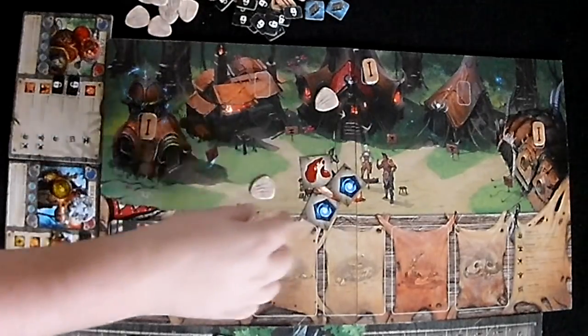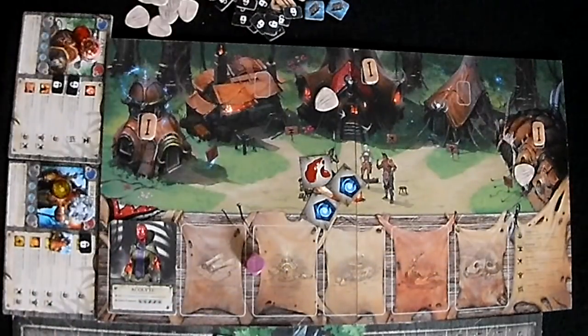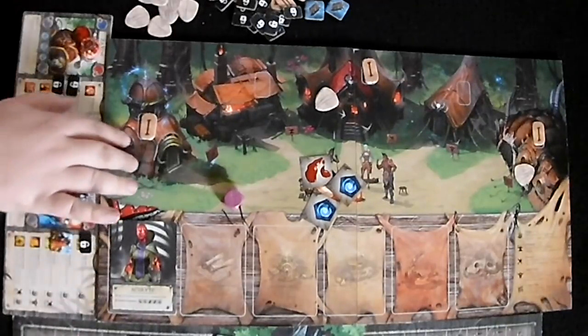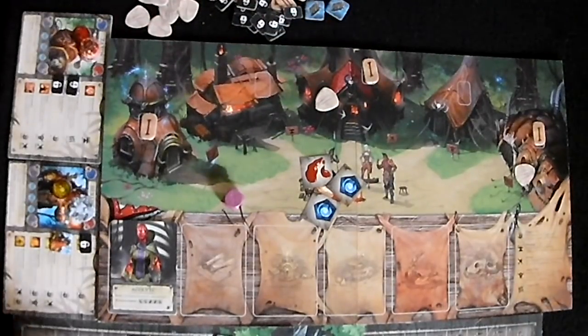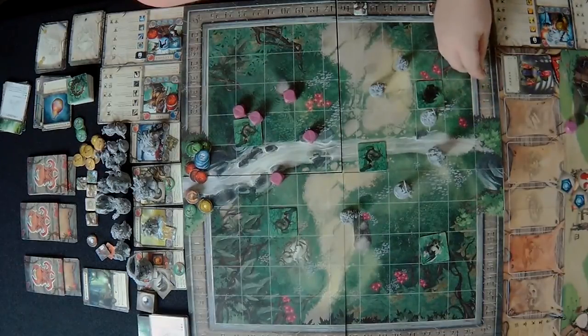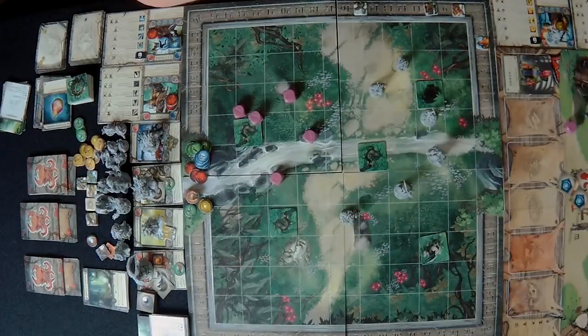That ends the combat phase. We successfully killed or captured the monsters and now move to the town board phase. We have two monsters captured — a rank three and a rank two — which is great. We can put one in our barracks and one in the creature pen since we have a level one pen. Each character has five actions to spend. We can heal in the church — only two can enter and it heals three HP per action. The barracks always heals all of us for five when we arrive.